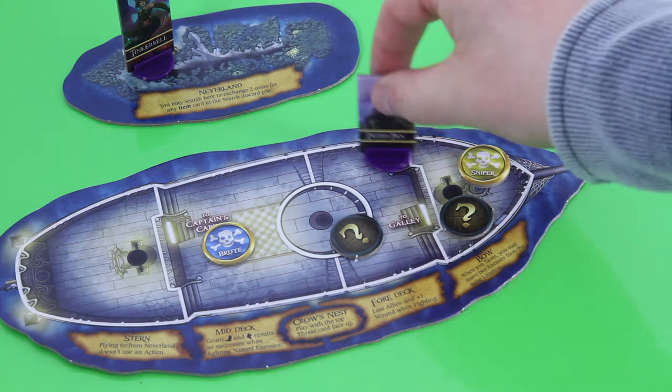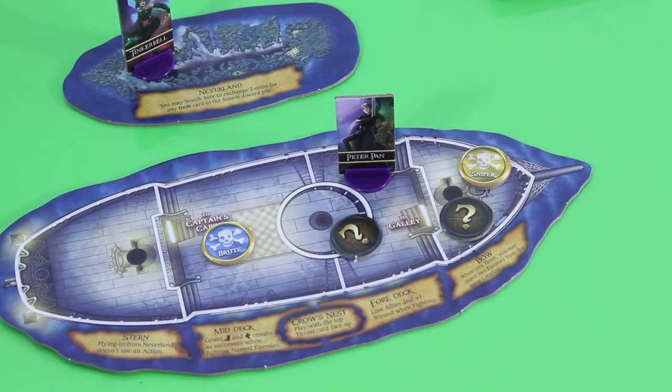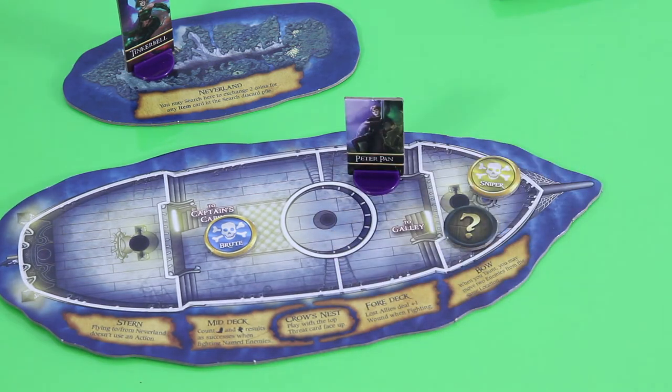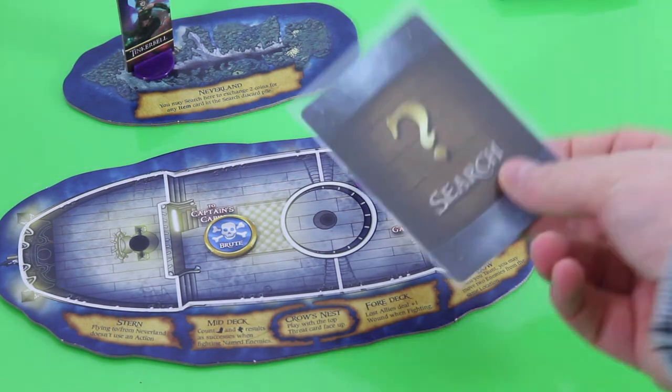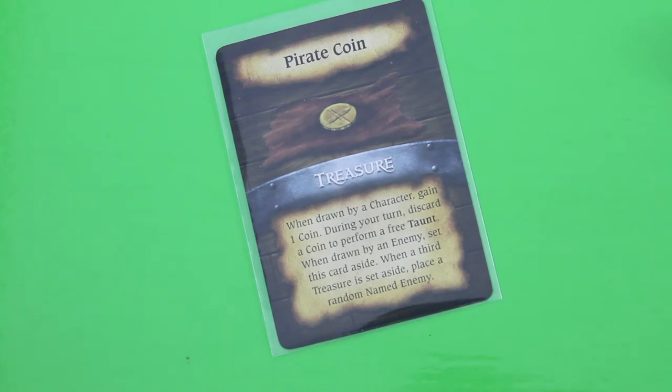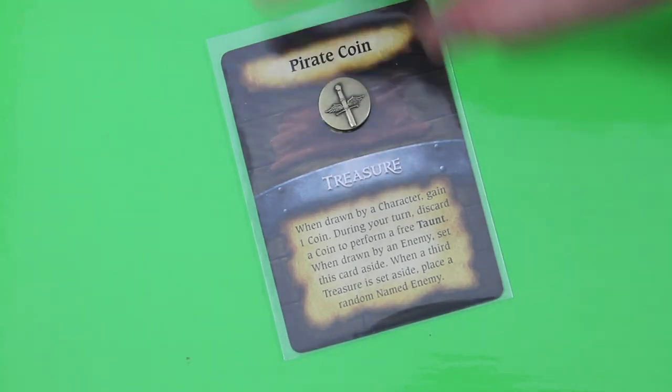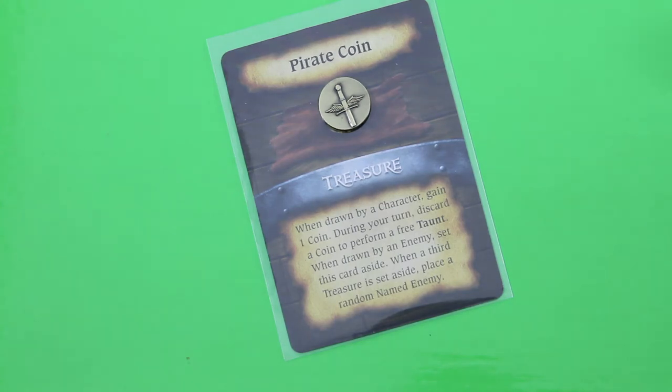I still have one more action left. There's a very important rule: if you ever move into a space that contains enemies, you cannot move again this turn. Even though I've removed all those brutes, I'm still not allowed to move out of that space. So I think I will just do a search action — remove this search token and draw my very first search card. And I'm relatively lucky: it's a pirate coin. When drawn by a character, I gain one coin — those are really nice metal coins.